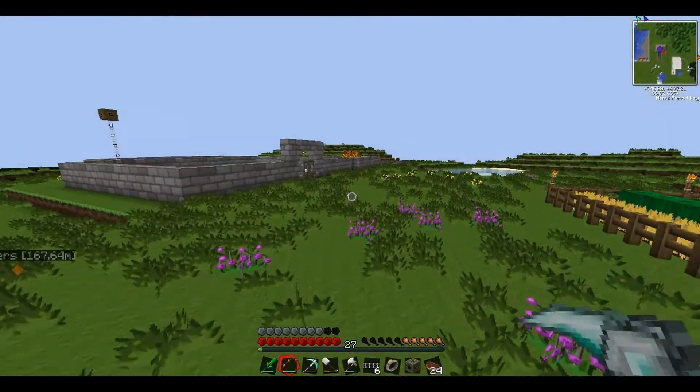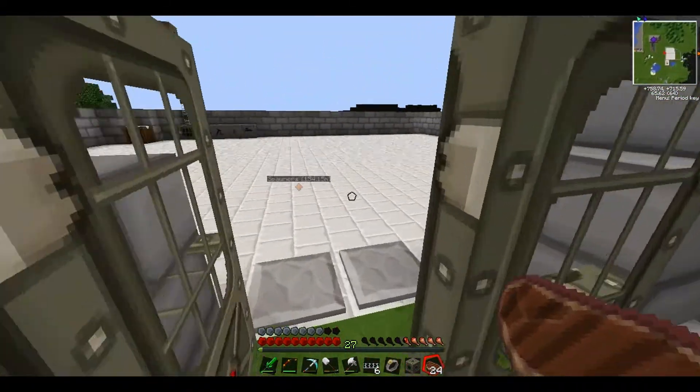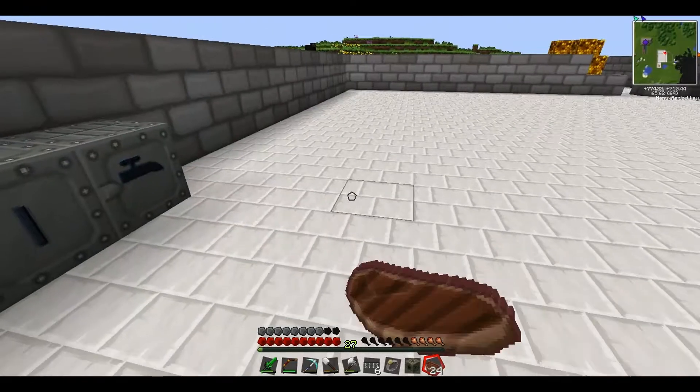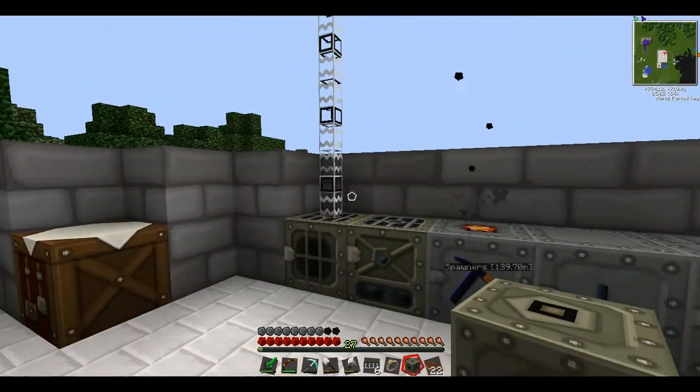Now we have to go check up and see if our tin is doing okay. Eight copper dust — that should do for now. We've got ten copper dust altogether. Now let's quickly make some tin dust, and then we should be ready to go.